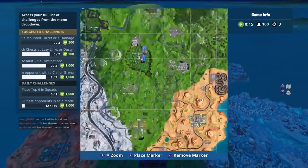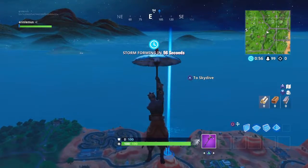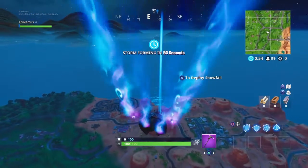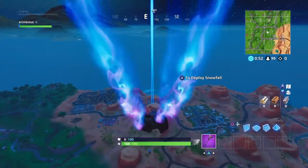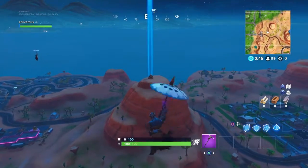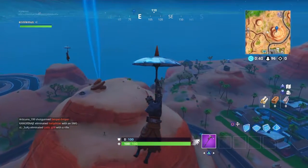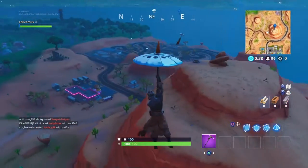First things first, let's mark the location on the map — it's going to be at the desert, and there it is, I just marked it. Now we just have to fly there. I'd like to remind you guys that in order to do this challenge you have to have completed stage two already, so if you're trying to do this without stage two it's not going to work.